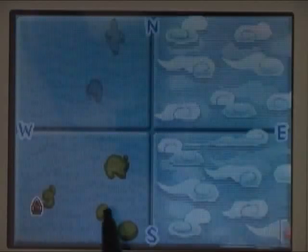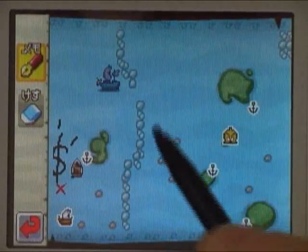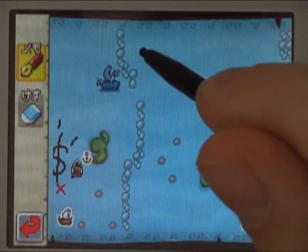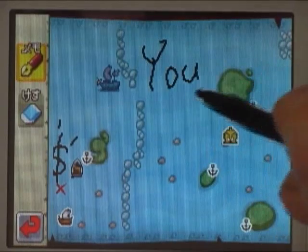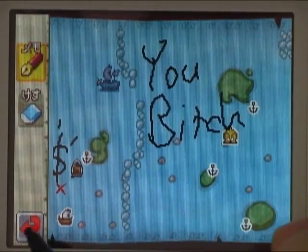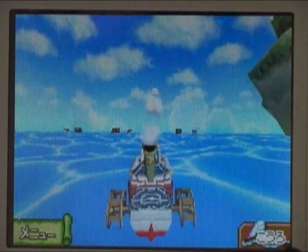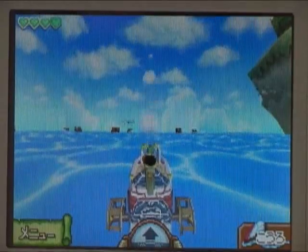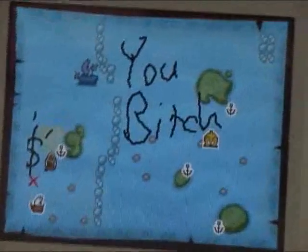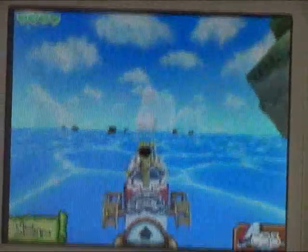This is the map screen in Zelda Phantom Hourglass. As you can see on this screen, there are many things that you can do in it that you couldn't do in a normal map screen! You can write on the map, so you can just take little notes for yourself, and then you'll be more insured that you will not forget what they said to you when you went to sleep or got out of your car.